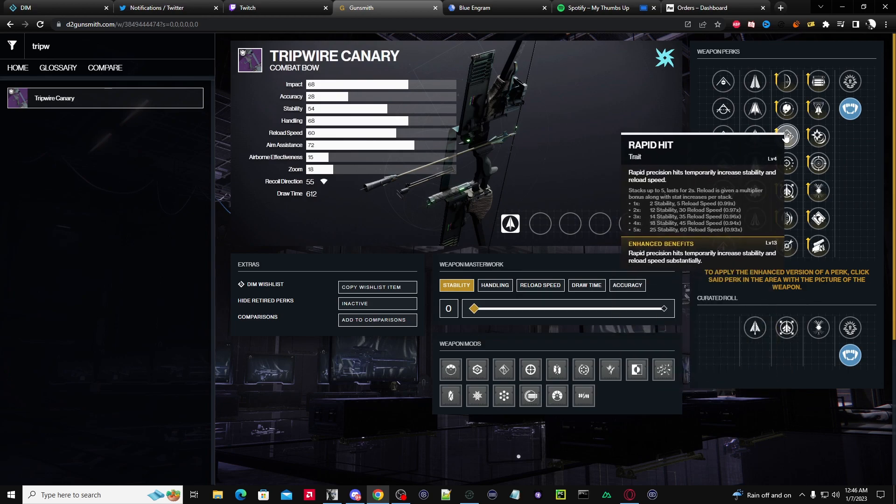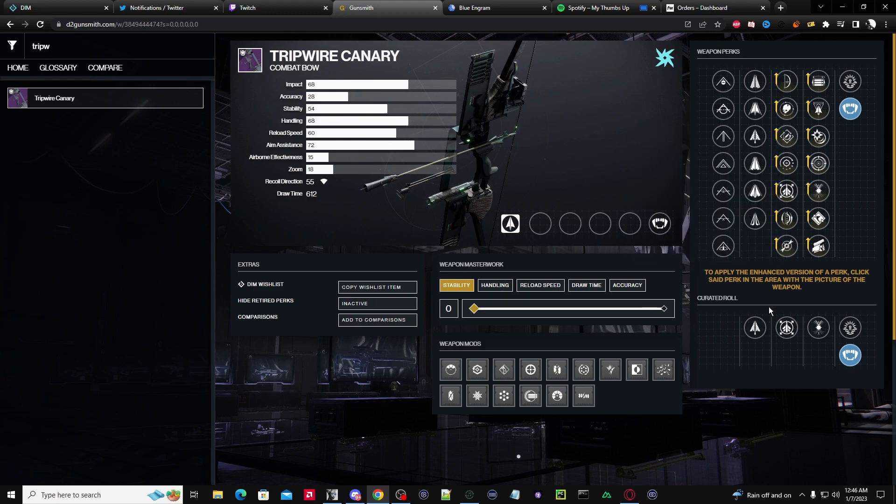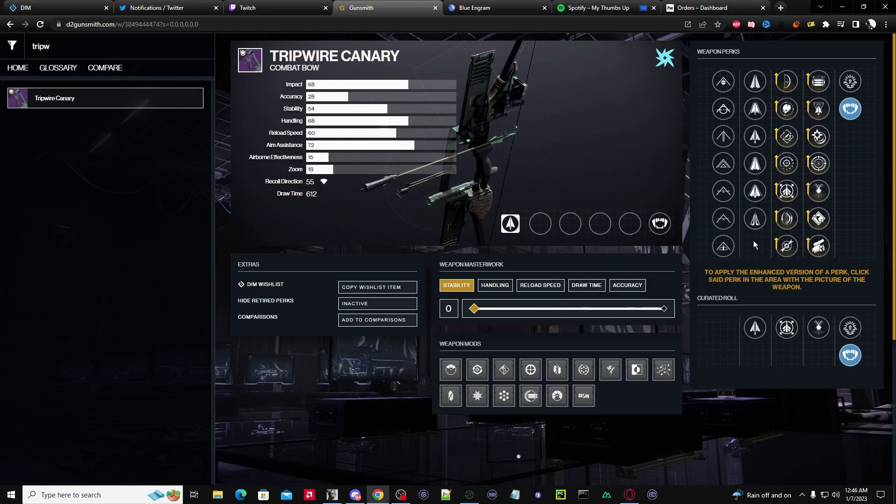Rapid Hit is not needed. You're using a bow. Rapid Hit is useful if you have a single target and you're putting a lot of damage on, so you can reload quickly. But a bow is a single shot weapon. If you really want to see that reload benefit, Archer's Tempo is going to be the play here.